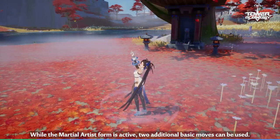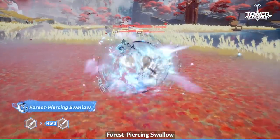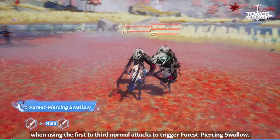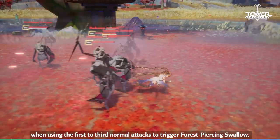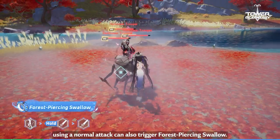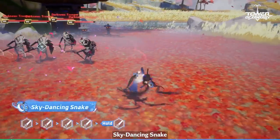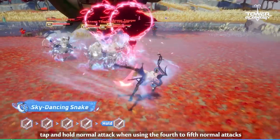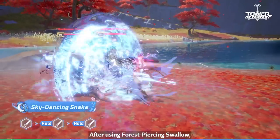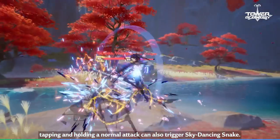While the Martial Artist form is active, two additional basic moves can be used. Forest Piercing Swallow: while on the ground, tap and hold normal attack when using the first to third normal attacks to trigger Forest Piercing Swallow. After using Cloud Soaring Kite, using a normal attack can also trigger Forest Piercing Swallow. Sky Dancing Snake: while on the ground, tap and hold normal attack when using the fourth to fifth normal attacks to trigger Sky Dancing Snake. After using Forest Piercing Swallow, tapping and holding a normal attack can also trigger Sky Dancing Snake.